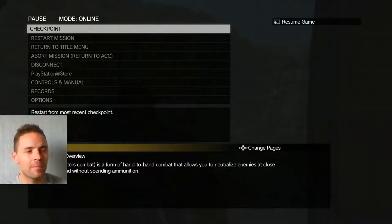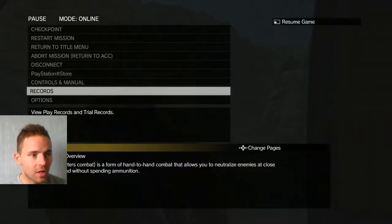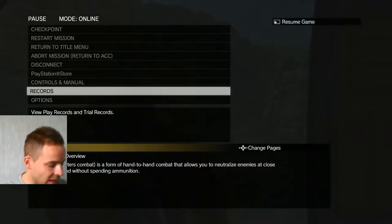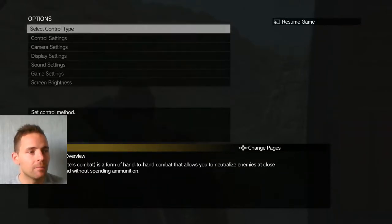We're on Mission 6 now - 'Where the Bees Sleep'. This can be a long one with quite a lot of tasks to complete. You won't get S rank the first time, and you can't actually complete all tasks and get S rank at the same time. So we're just going to do S rank to begin with.